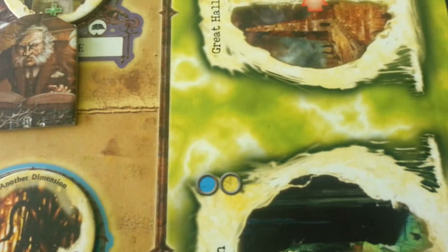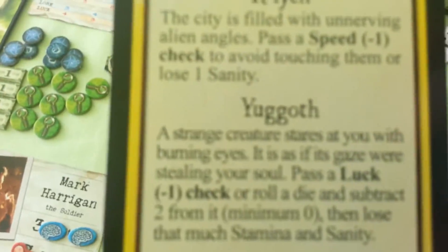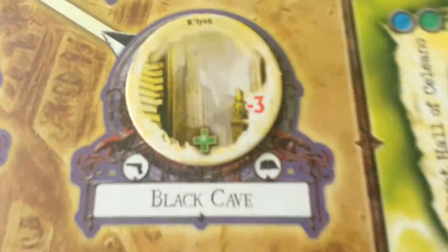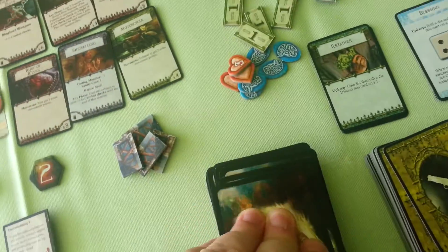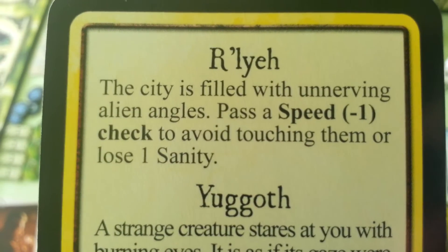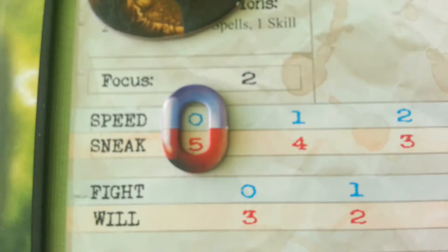So we go to the dreamlands. Let us see where the dreamlands are — yes, here. The professor goes to R'lech. The city is filled with unnerving alien angles. Pass a speed minus 1 check to avoid touching them or lose one sanity. We had a speed of 0, so we automatically lose one sanity. Movement point bonuses don't grant a bonus to speed.